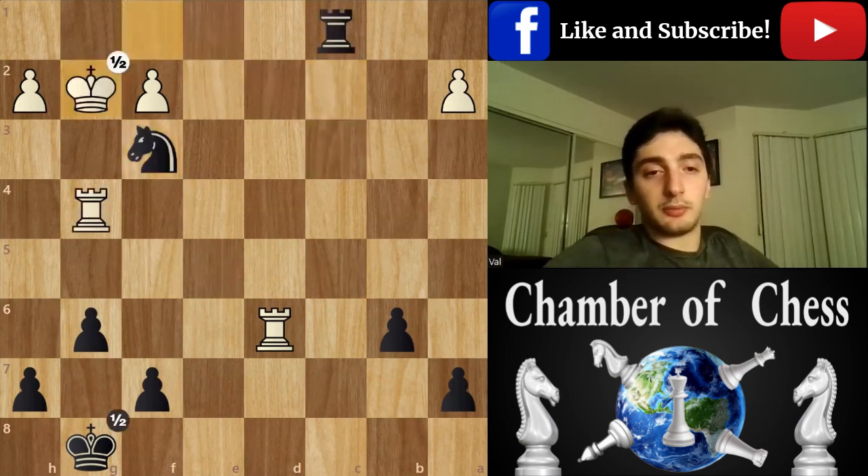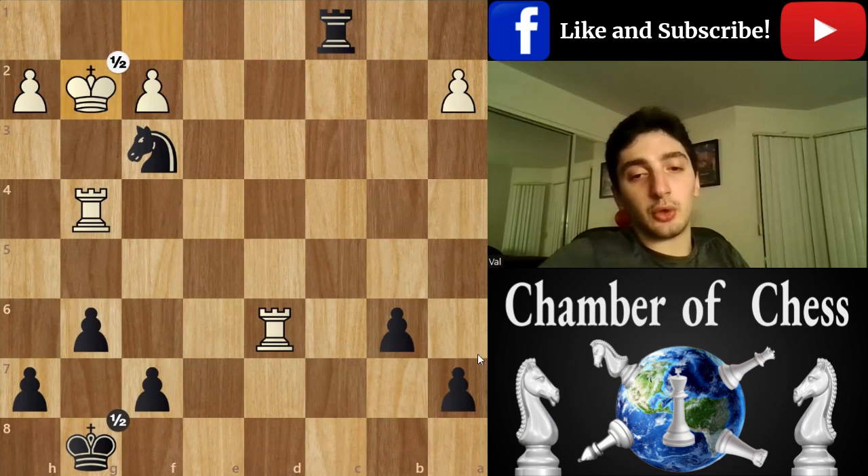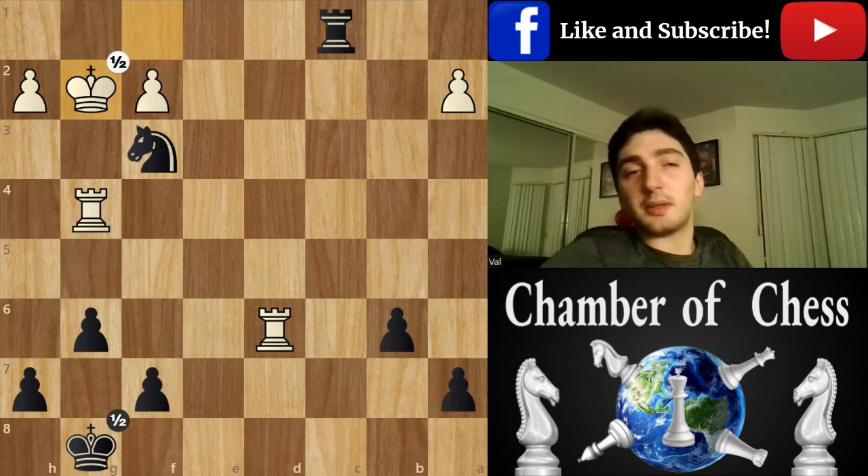But here we just agreed for a draw. Though I would actually play white here more than black, because exchange is an exchange, and whenever you get a chance it's easier for you to attack weak pawns. That's all for today, guys — it was just a friendly game. In the meantime, you can subscribe, like, leave your comments under the video and tell us what you want to see on our channel. I'll see you next time.